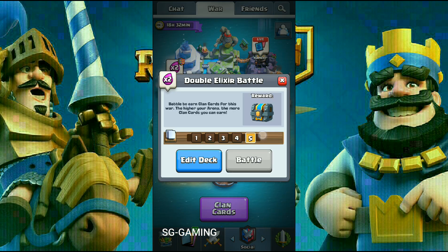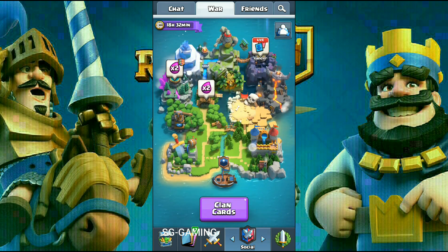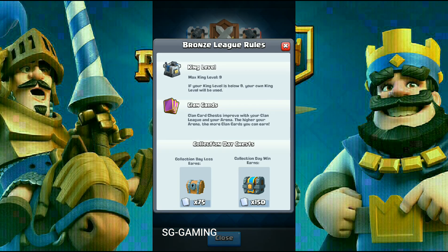I have already completed my collection day battles, but I will show it to you. It actually depends on your arena — as you can see here, the max king level is nine. It's based on the challenges: if you are level eight you stay level eight, but if you are level nine and above your king tower will be level nine. If your cards are above tournament standard they will still be at tournament standard, but if they are below tournament standard they will remain below tournament standard.